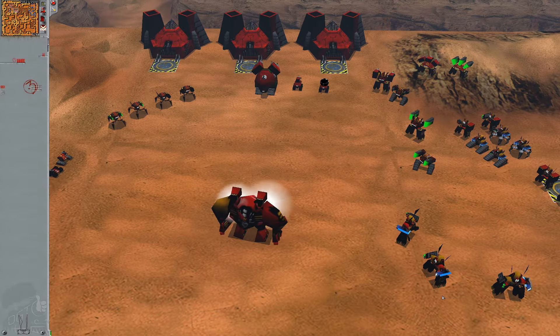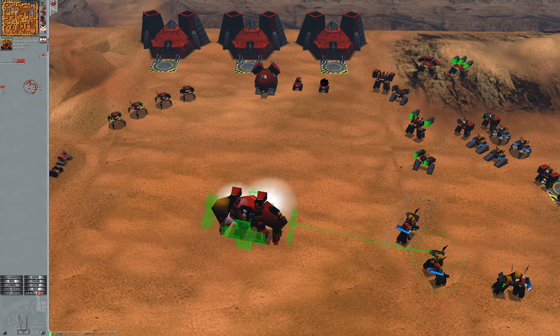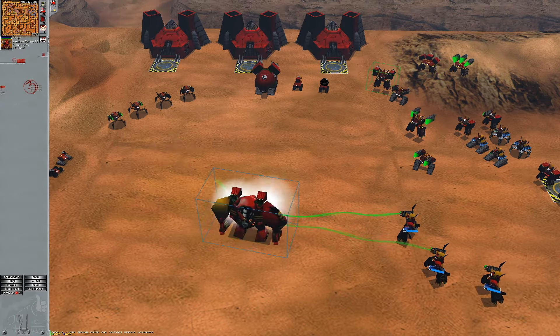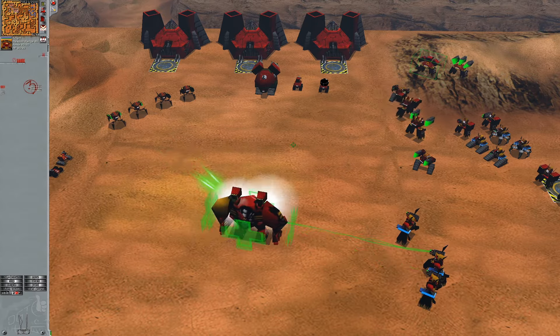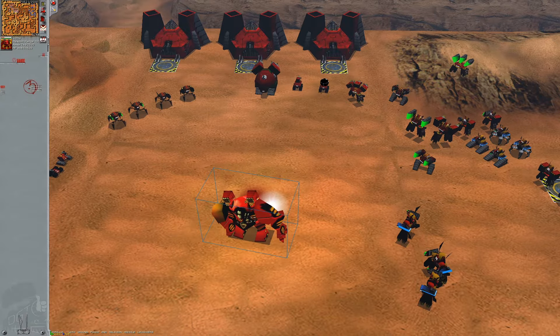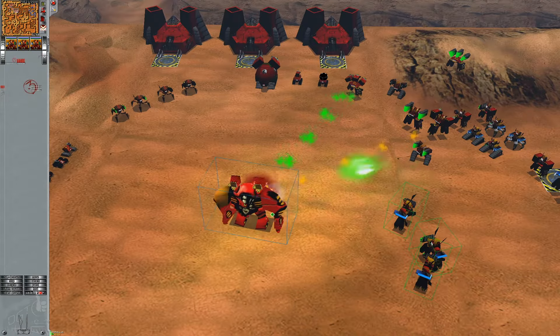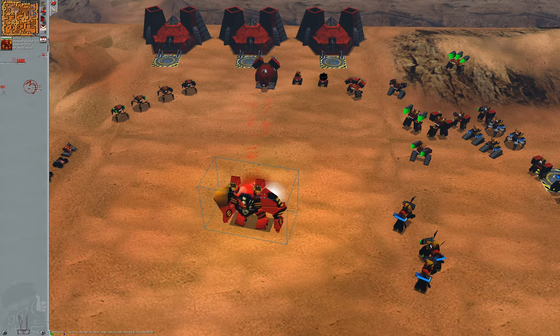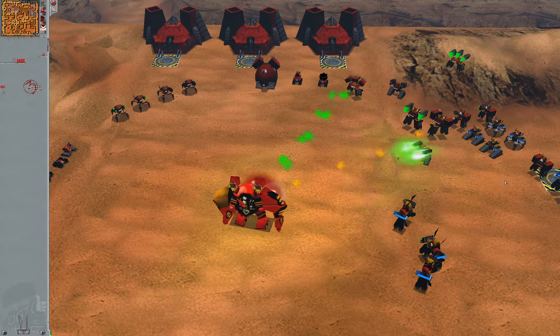Sure, the rockets and the plasma zoom absurdly fast, but it just doesn't have the same effect as a super slow projectile. It isn't mesmerizing, nor is it comedic. It's just really fast. If bolter and autocannon projectiles existed, this is probably how they'd look in normal play.